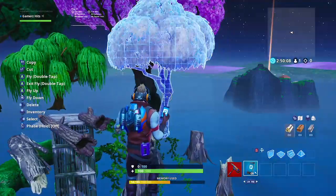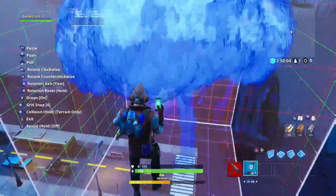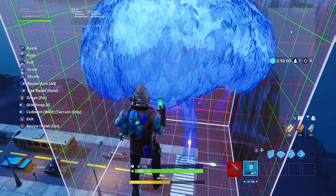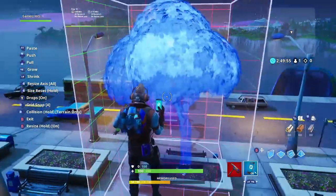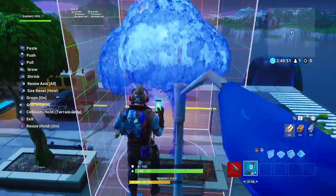Once you're done placing all the cars, go ahead and grab the tree from the tree gallery. Resize it to make it a little smaller so it won't be disproportional. Once you place each one, I recommend rotating it in whatever direction you feel like so all the trees won't look exactly the same when placed down.